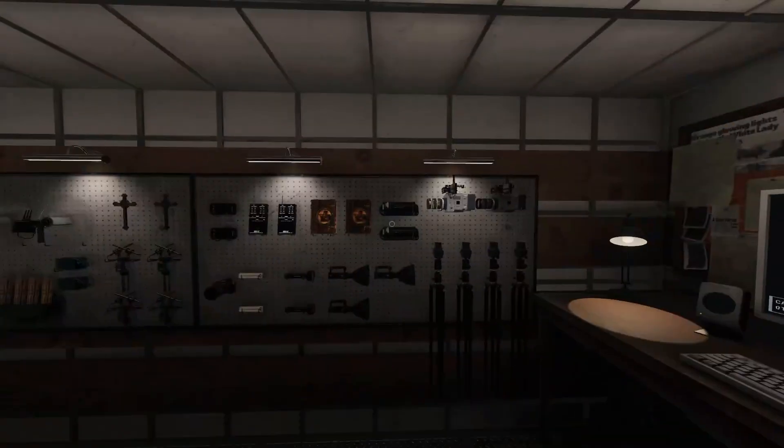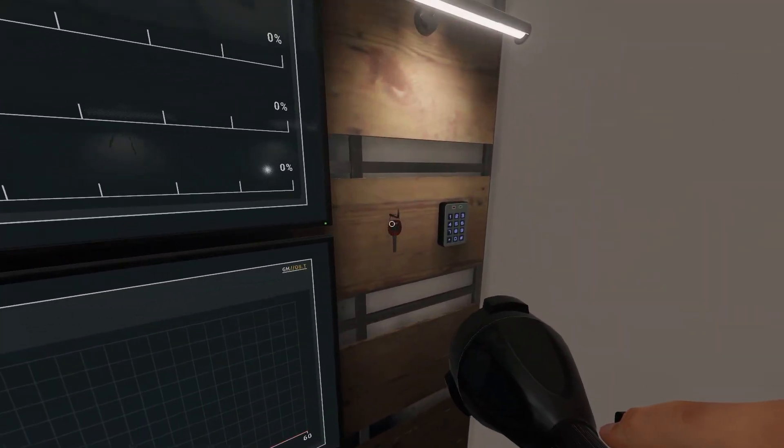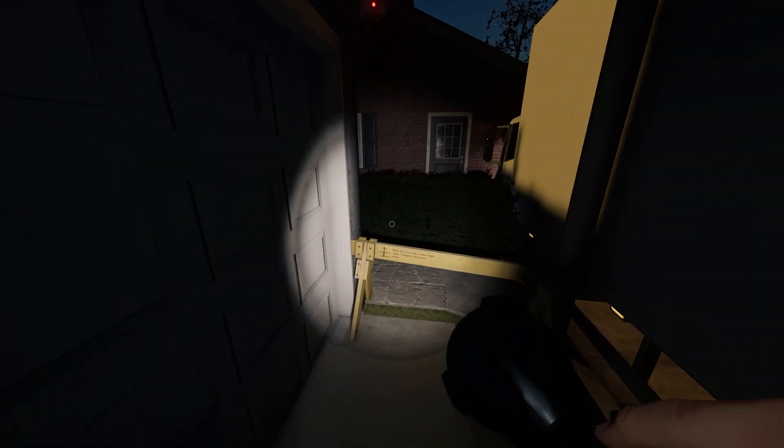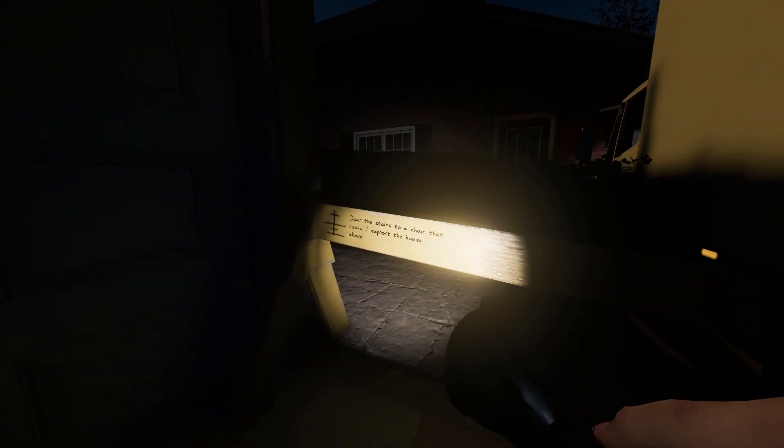We have William Moore. This one's pretty quick. You want to leave the van, walk outside, do a pretty much full U-turn and walk towards this little roadside roadblock. Down the stairs to a chair that rocks — I support the house above. This one refers to a chair that rocks, which should mean a rocking chair. 'I support the house above' — so we're looking for some kind of support in a house that's downstairs and has a rocking chair.